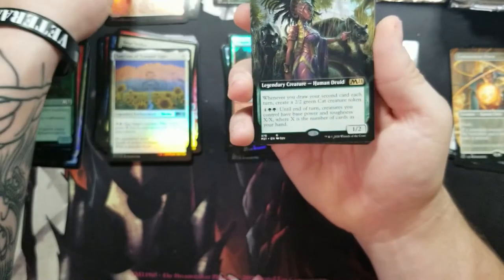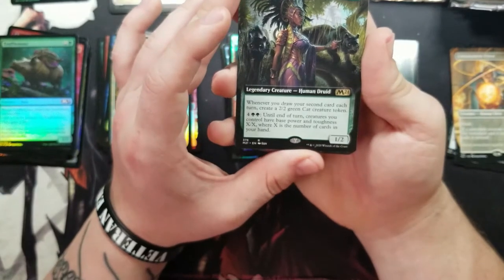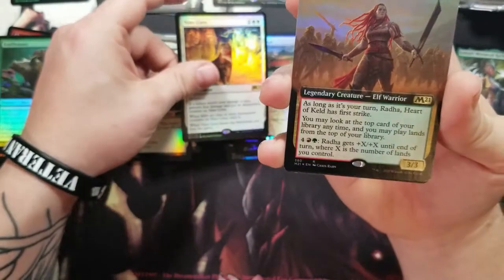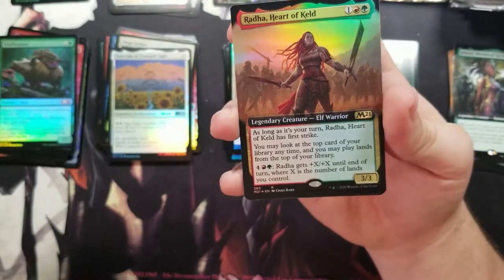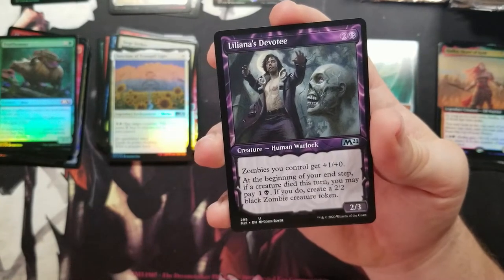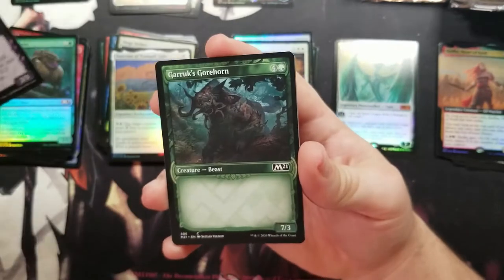I love these lands. Got a full art Jolrael — I think she'd be good if you're building a cat-dog deck. Got a Nine Lives. And we got a full art Rata foil — pretty epic art on that one.